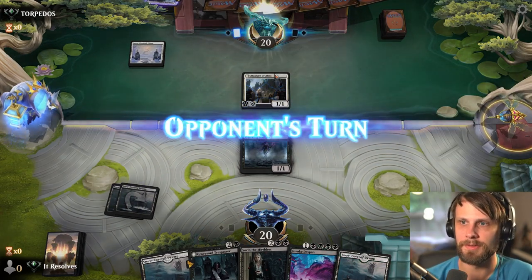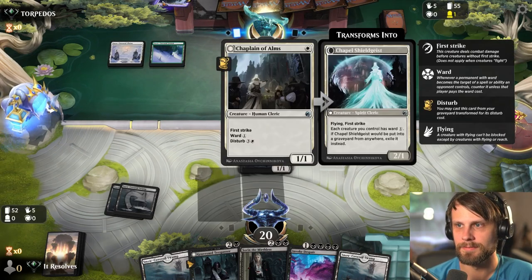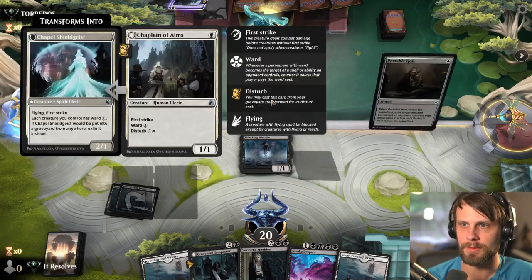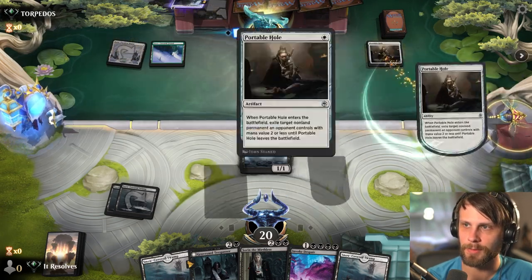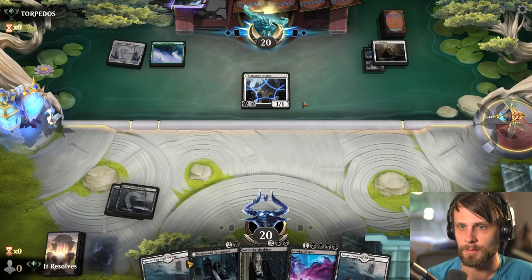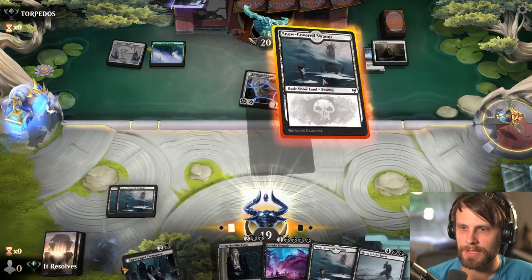Looks like this is going to be a Disturb deck, which is a little annoying, for sure. But we'll see what we can do. Snow deck as well, so I'm assuming they've got fight spells. They're gonna Portable Hole on an Elder Fang Disciple when they have a 1/1 First Striker on the field — maybe would've left that one alone, but that's fine.